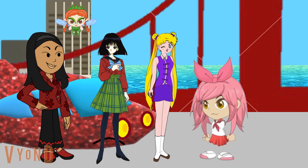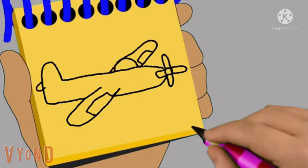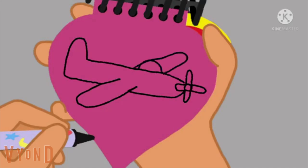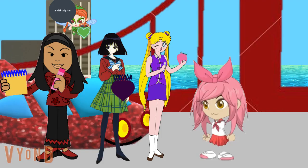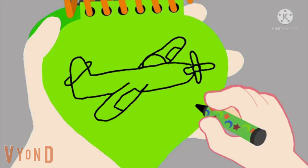I'll go first. Let's draw the propeller of the plane, then a long shape like this, then the wing here, a curve here for the window, and another wing right here. There, a plane. Now everyone takes a turn drawing the same clue: propeller, long body, wing on the side, curve for the window, and another wing on the side. There, a plane.